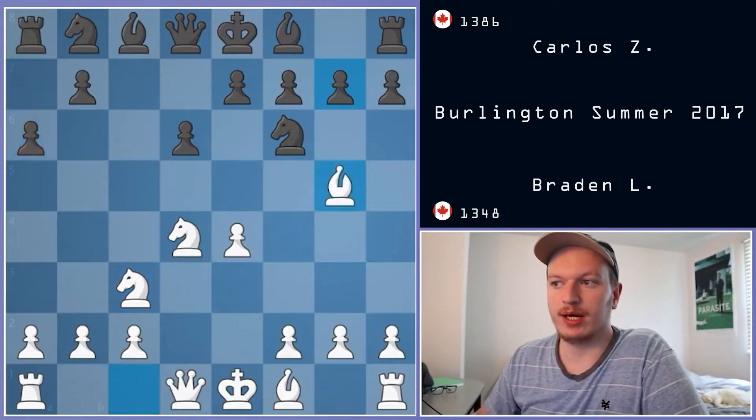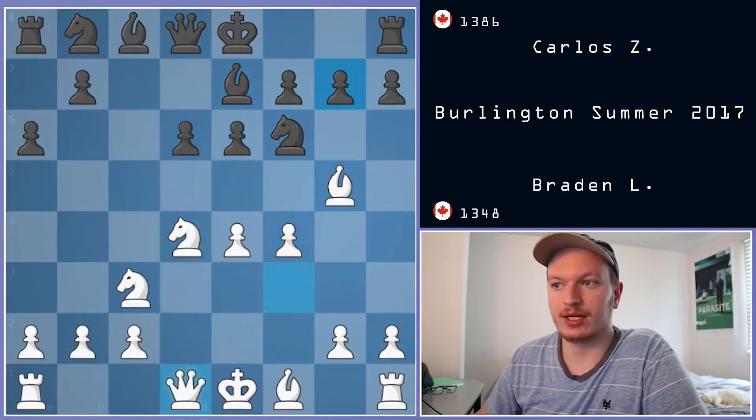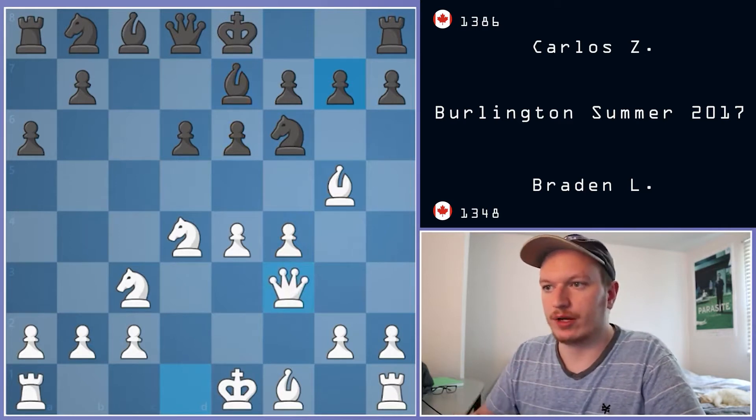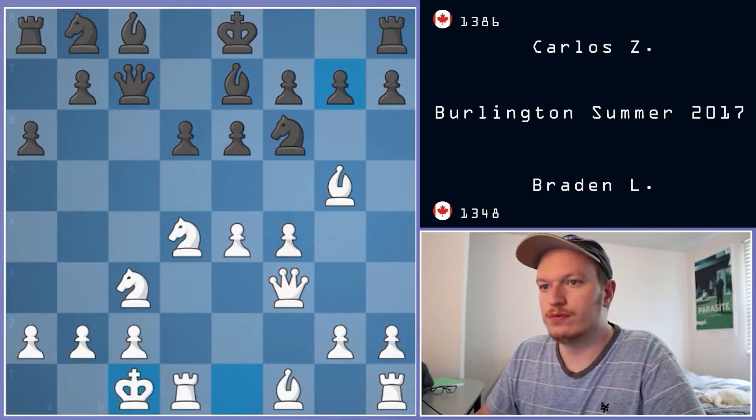A6 is a very good move because it controls the B5 square — a very good prophylactic move that can lead to very sharp lines. I played mainline with Bishop to G5. We see the move E6, F4, Bishop to E7, and Queen to F3. This is all theoretical at this point. Queen to C7 and castles — normal moves.